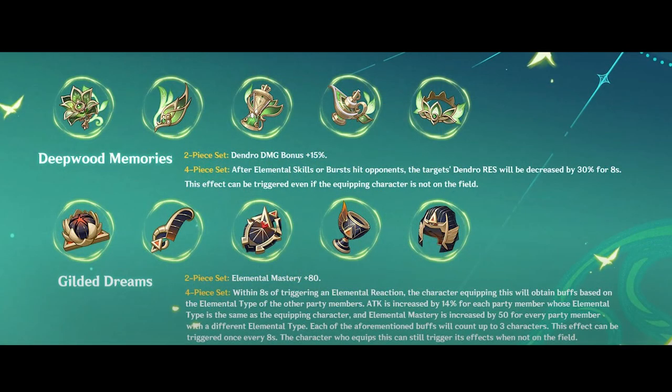With the new Sumeru domain having a super efficient drop — where one set is a Dendro bonus set and the other is somewhat of an upgraded Wanderer's for Elemental Mastery builds — most players should rotate between the new domain as well as the Emblem of Severed Fate domain for farming efficiently. Of course if you really like a certain character and just want to min-max them, feel free to go ahead. Do check out the in-depth Artifact Tier List video linked here for more information about all the artifacts in the game. See you in the next video.